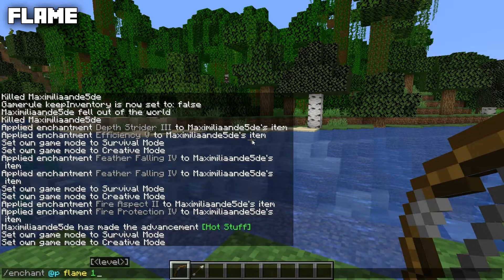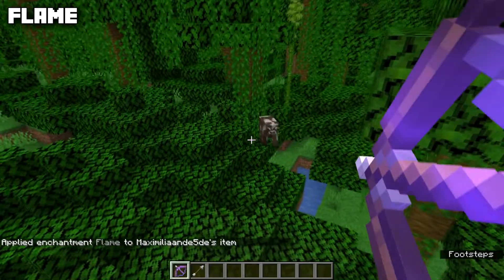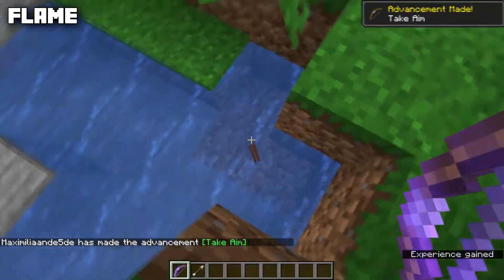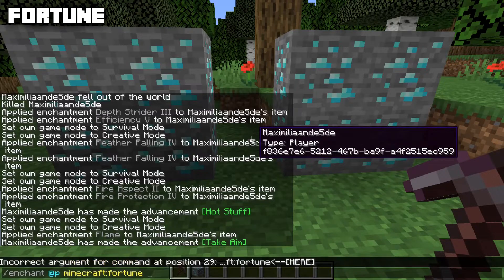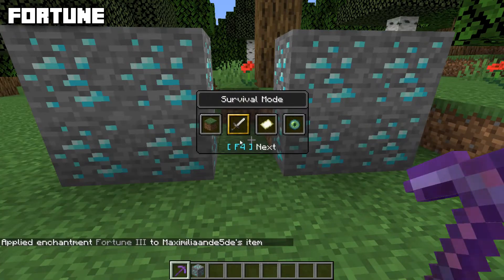The Flame enchantment has a max level of one and can be applied to bows only. As you might expect, Flame will cause the entity you hit to be set on fire — and we get some beautiful cooked meat as a result.